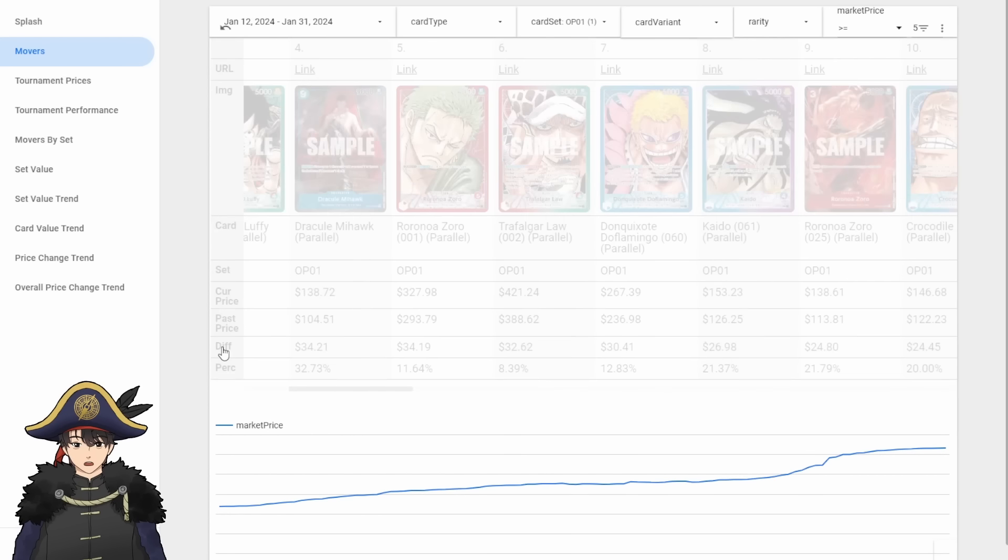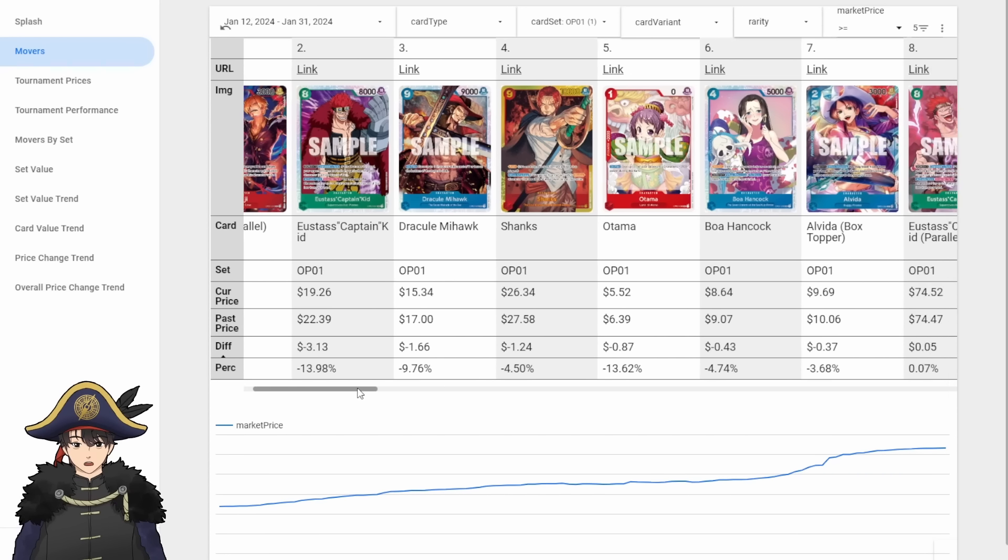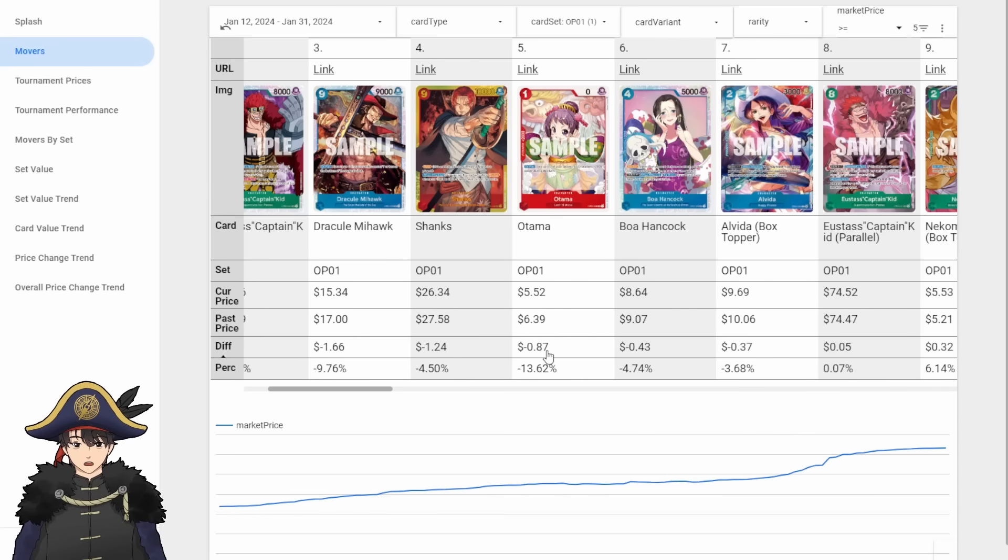Looking at decreases: Alt-Art Sanji went down $5 — what do you guys have against Sanji? Regular 8-cost Kid went down $3. Kind of odd, because there's a Perona list and a Yamato list that run him, and EB01 just printed Supernova support. We also saw Leader Bonny teased in OP07, so he fits right into those decks. Maybe the English market is just slow to react to Japanese news — could be a good time to pick some up. Regular Mihawk, Shanks, and Otama also went down, but under $1, so probably not significant.